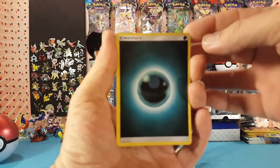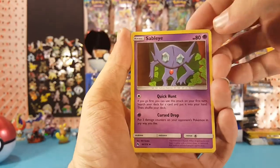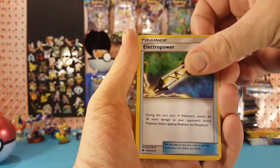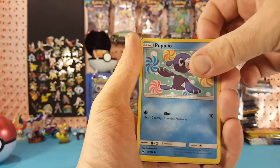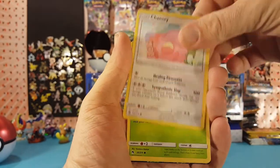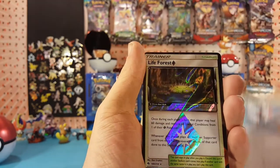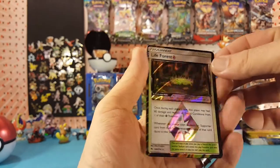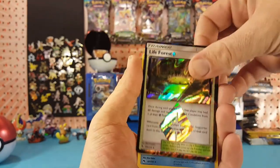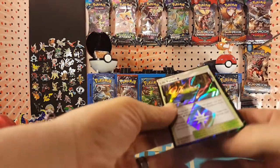We have Dark Energy, Sableye, Brione, Electro Power, Popplio, Morlul, Chancy, Traco, Picky Peck — and I pulled away the Life Force Prism Star card. Beartick is our regular rare.